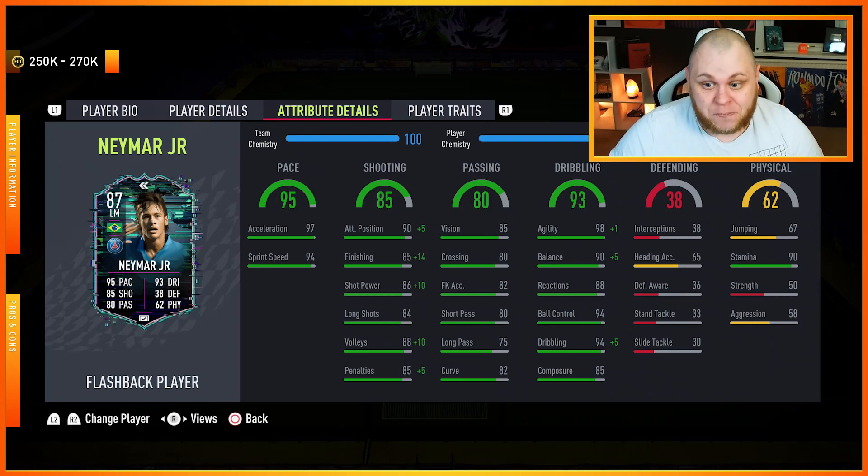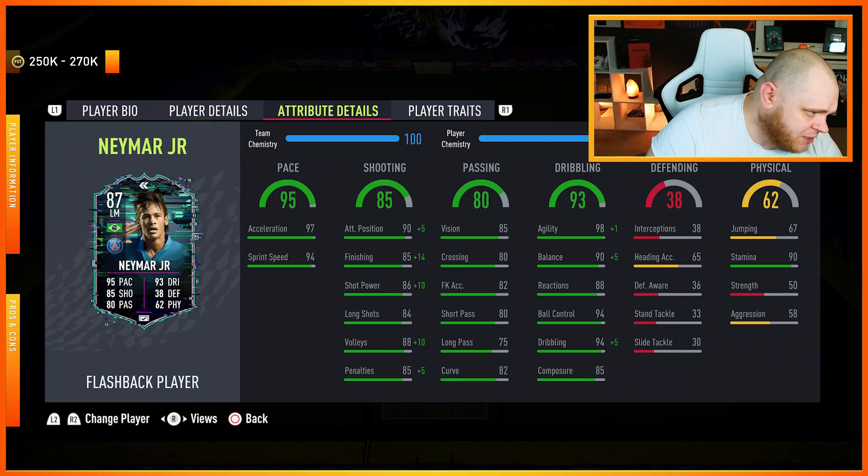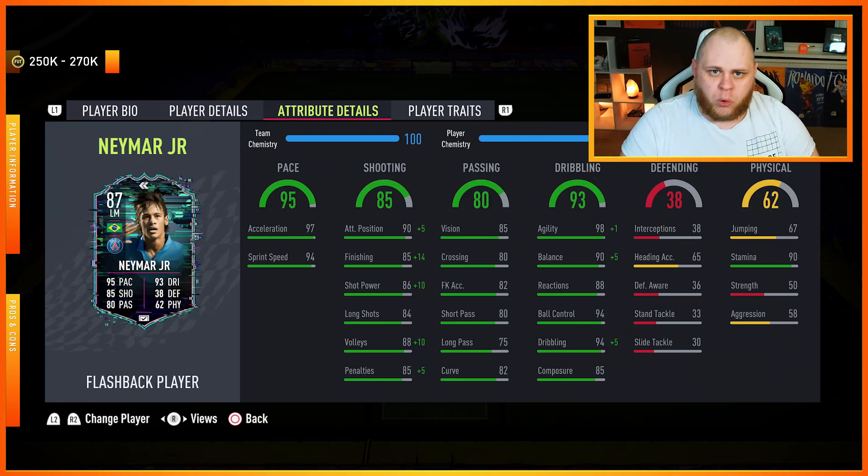Stats have moved around, and I'm going to bring up a website to compare and contrast. In comparison to the 91 here and the 87 — pace-wise, the 87 has plus four acceleration and plus five sprint speed, so his pace has actually gone up four ratings higher than his normal card. His dribbling has gone up and down in certain areas — minus one in dribbling, minus one in ball control and reactions, and I think it's minus eight in terms of composure.